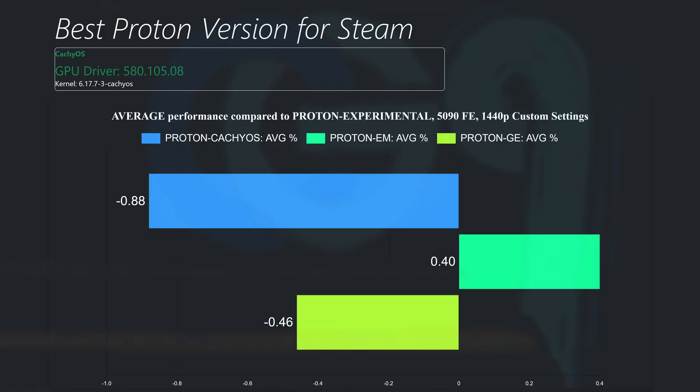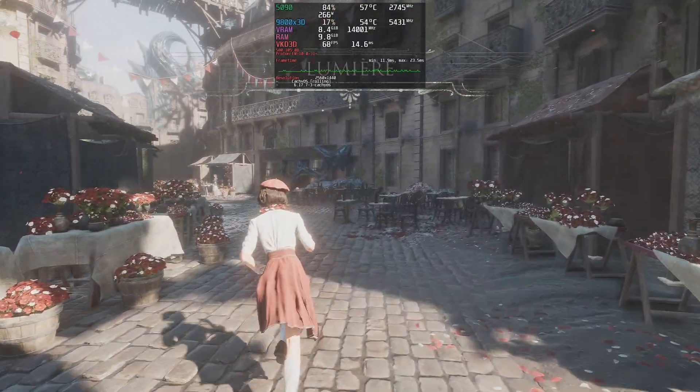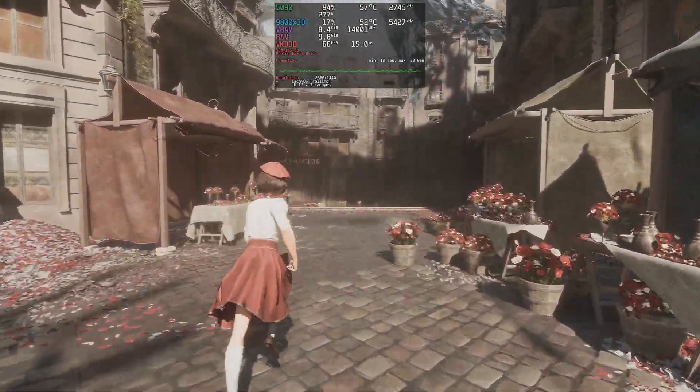When looking at the results, is there a need to choose one of the other versions over Proton Experimental? Well, while there is no significant performance difference, the other forks bring some improvements over Proton Experimental, such as better video playback, various Wine patches, and so on. So which one would I choose? I would go with Proton EM, at least on NVIDIA newer hardware. On my setup it performed the best.